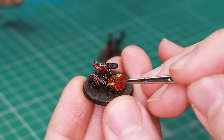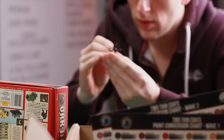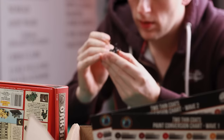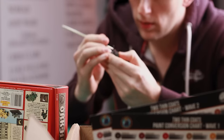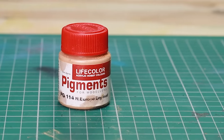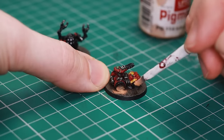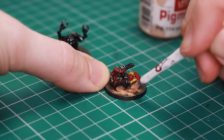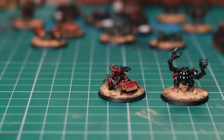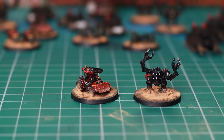I gave everything a varnish and then I'm just going over highlighting all of the edges I want to make pop. This bit again takes absolutely ages and is pretty boring, but is instrumental in making the army look better. Another idea hit me — let's bang some pigments on, brighten up those bases and add some definition between the floors and the models. Orcs kind of like that Gork and Mork Badlands desert vibe anyway, so you could just mash a load of pigment on, seal it in and away you go. We're pretty much there with the army.